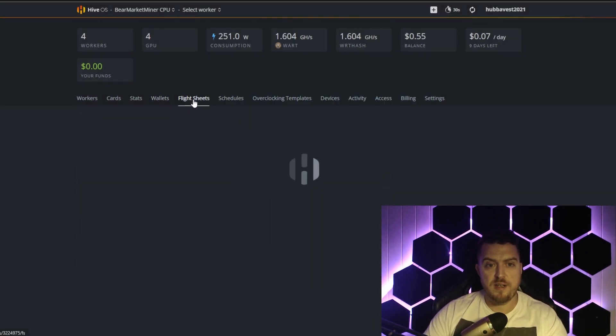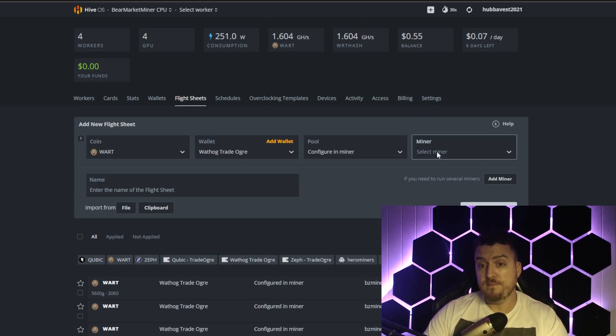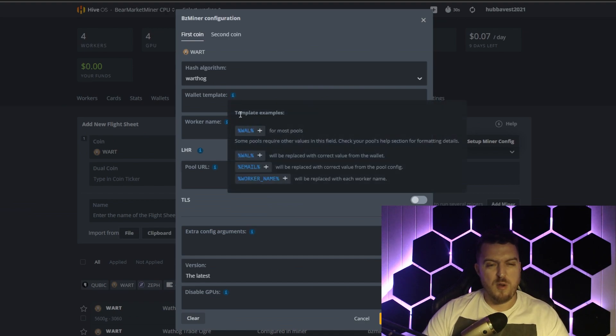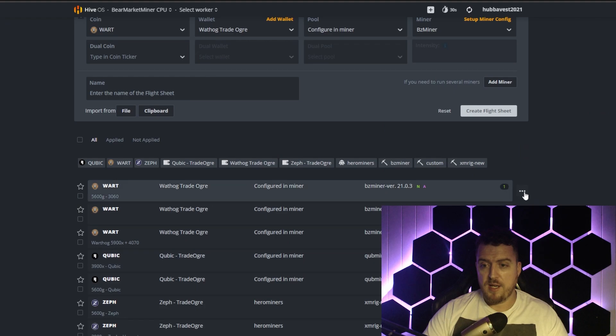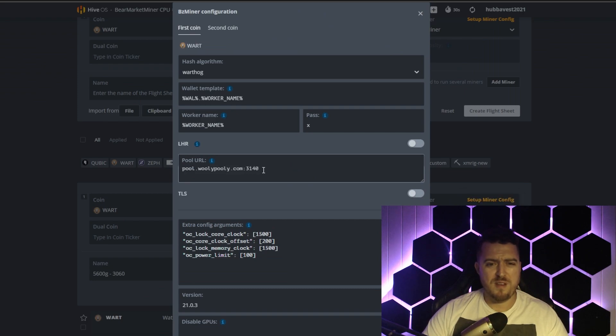Slide over to Flight Sheets — coin WART, wallet Warthog Trade Ogre, then under Pool click Configure in Miner and select BZ Miner. The config is pretty similar to before now that it's on BZ Miner. Enter your wallet, worker name, password, and pool URL. If you're using Woolly Pooly, here's one of my previously set up flight sheets — that's the auto pool URL for Woolly Pooly. I've set some very basic overclocks and I'm still figuring out exactly how to tune this thing.